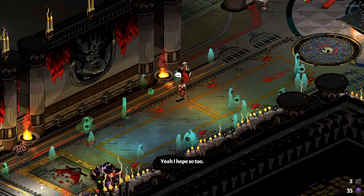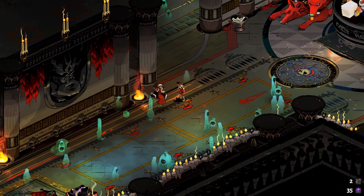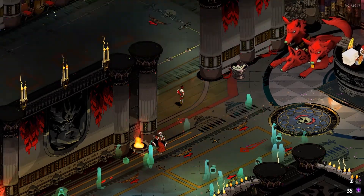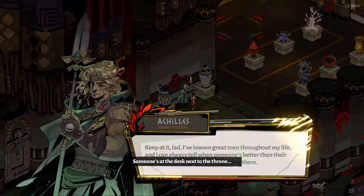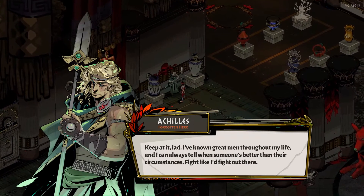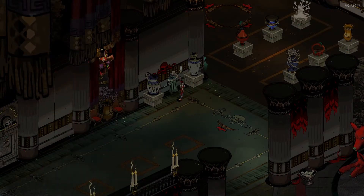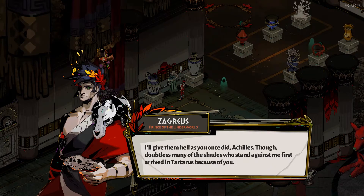So Hypnos is the one that keeps track of all the dead coming into hell — well, at least he tries to; he's usually asleep at the wheel. Achilles says: 'Keep at it, lad. I've known great men throughout my life and I can always tell when someone's better than their circumstances. Fight like I'd fight out there. I'll give them hell, as you once did, Achilles — though doubtless many of the Shades who stand against me first arrived in Tartarus because of you.'